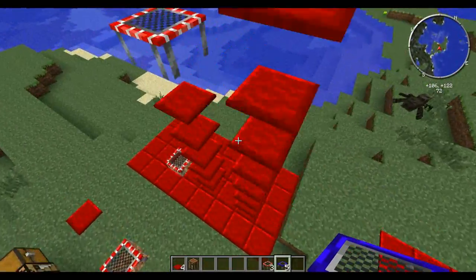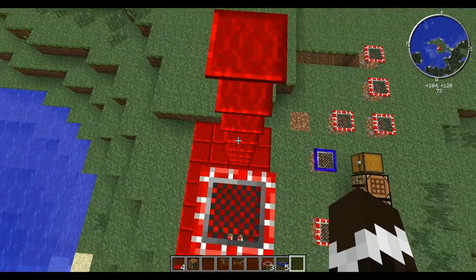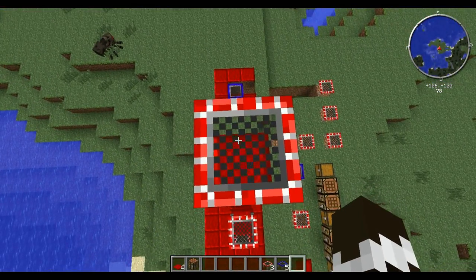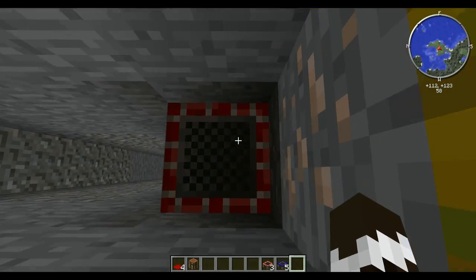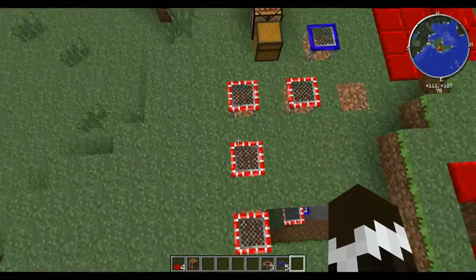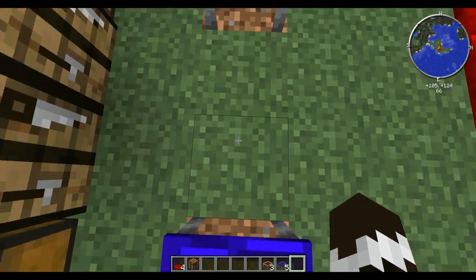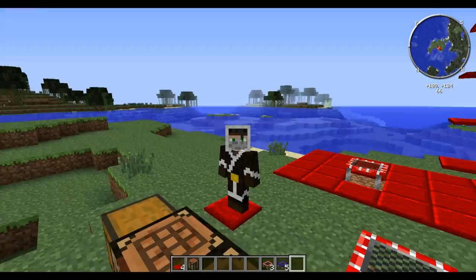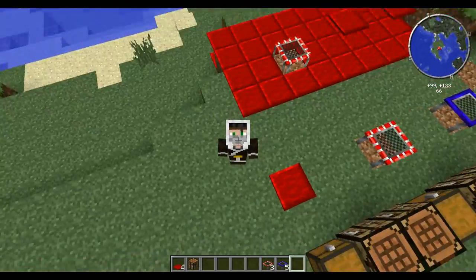I've set up a little parkour trampoline course to give you an idea what this mod could be used for. There's a bit of lag - might be because I've got loads of stuff open. Bouncing on the blue ones and red ones - so close, so far away! And then you land on the red one. I give it an 8 out of 10!